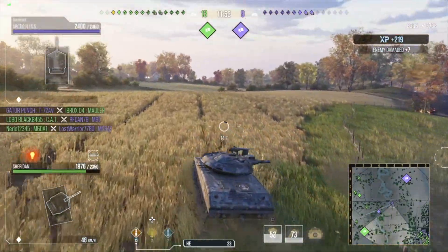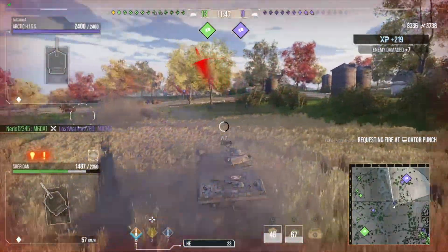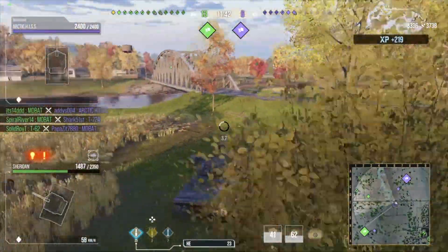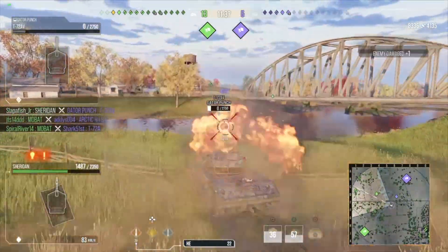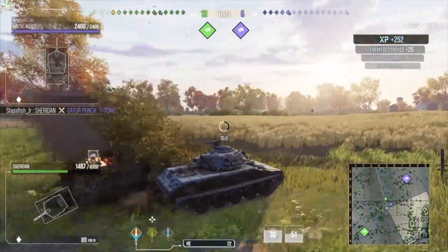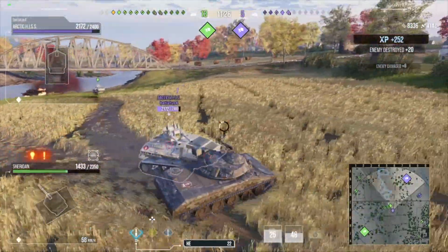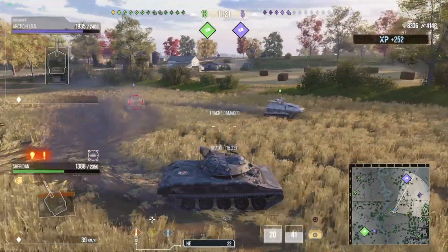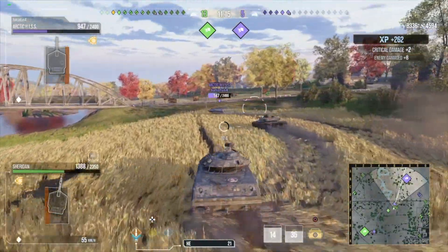That missile did not penetrate, so it only did 352 damage right there. I can only be proxy spotted, but it is also true vision, so you don't need to spot me to actually see me — same with the Armadillo fail I did yesterday. I really like this maneuver I did: I basically ran into the Arctic Hiss to slow him down, so he lost all his speed and got shot up by my allies. It's a nice little tactic I like to use.